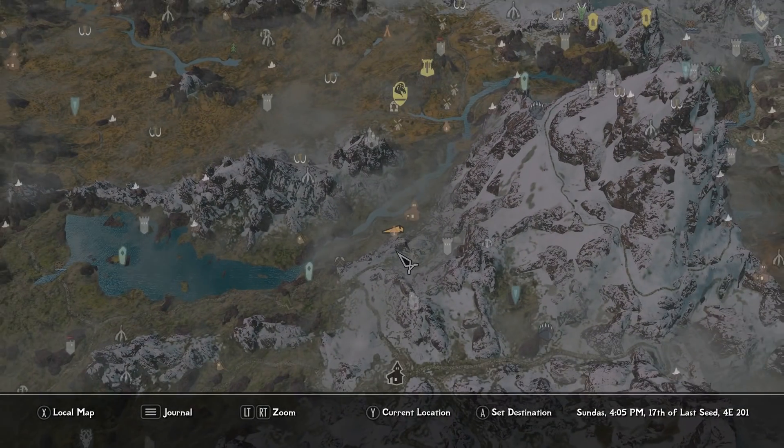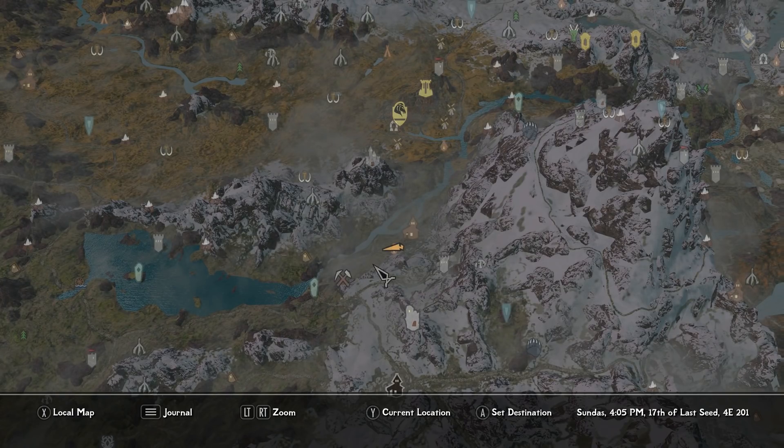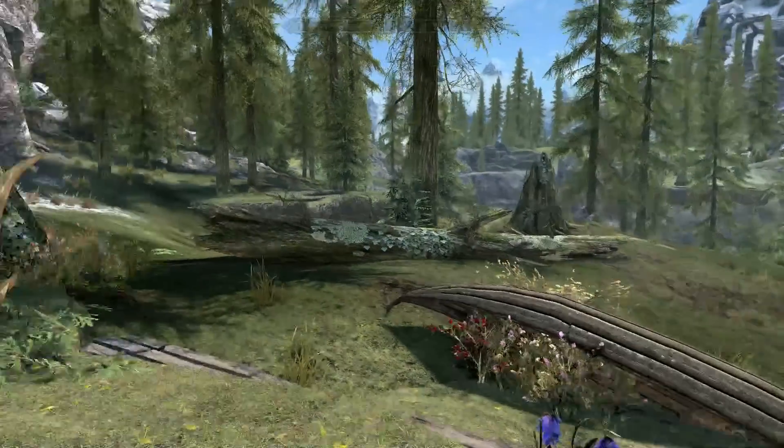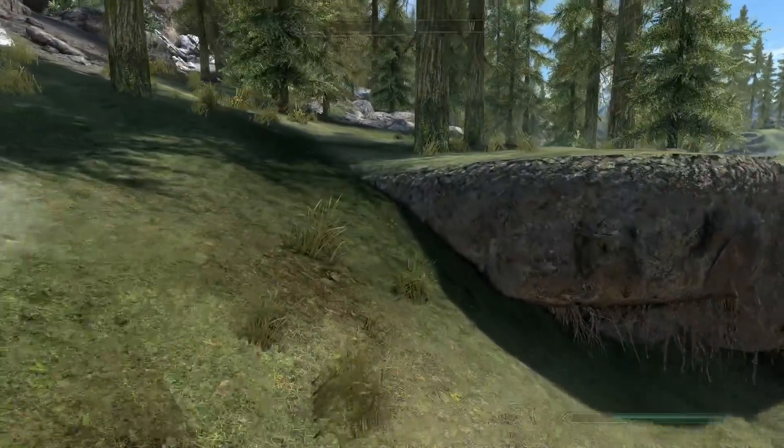Before we get too far into it, we are right here. Hunter's Cabin is right there, Riverwood is right there, Ember Shard Mine is right there, South Skybound Watch, Bleak Falls Barrow, and Secundus Kiss all within this area right here. We need to go ahead and head into Ember Shard Mine and see about getting the key to the home.